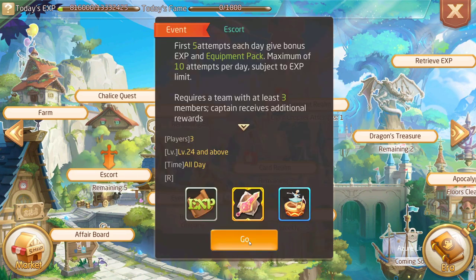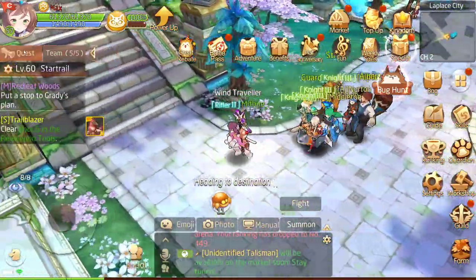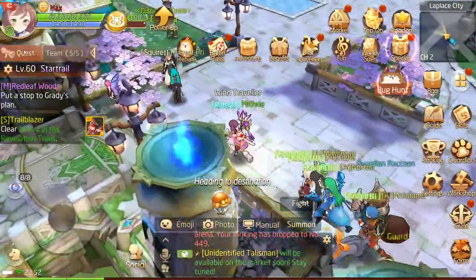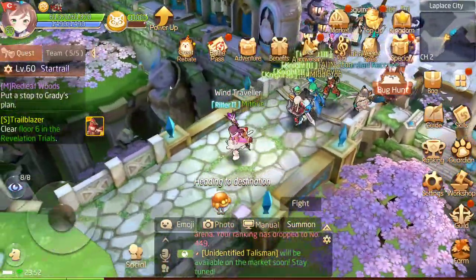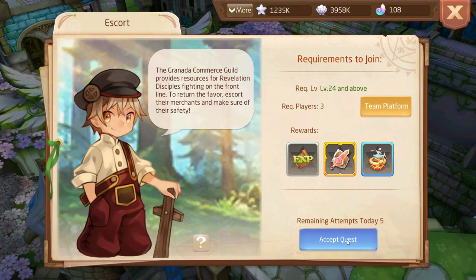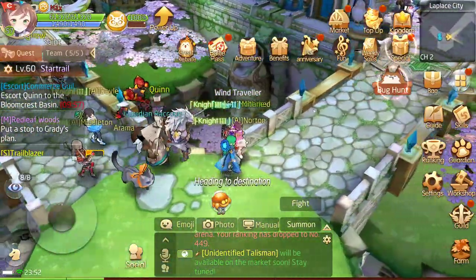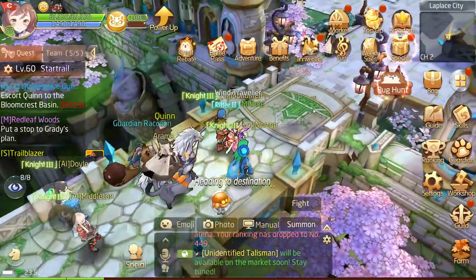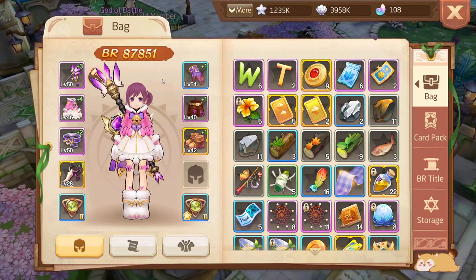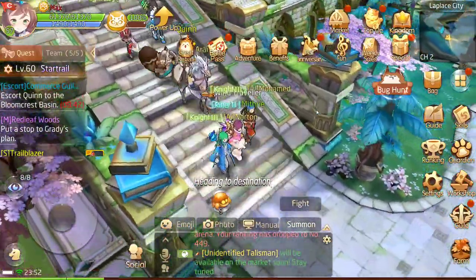For Escort Missions, since I've now filled up a party, I'll click on the mission and the game plays itself — it takes you to the mission and everyone, including the AI teammates, automatically confirms ready. You can choose to do it manually, but sometimes it's better to just let it run. Essentially your main job is to gear up, assign your skills, and assign your cards.